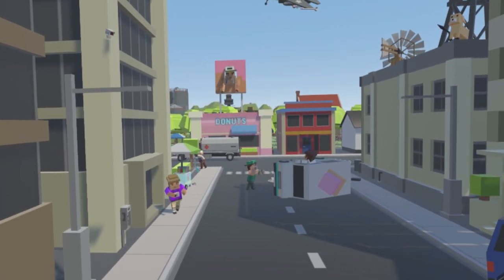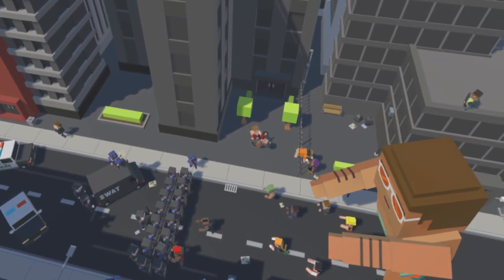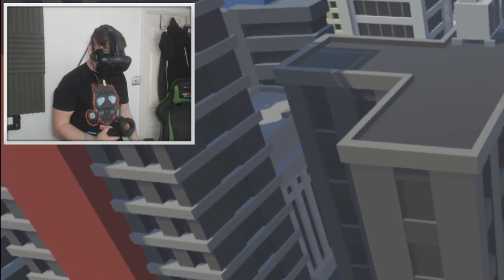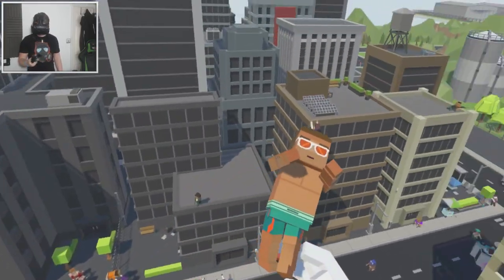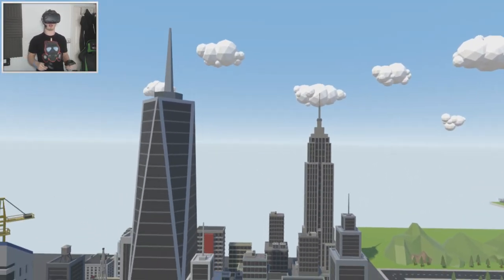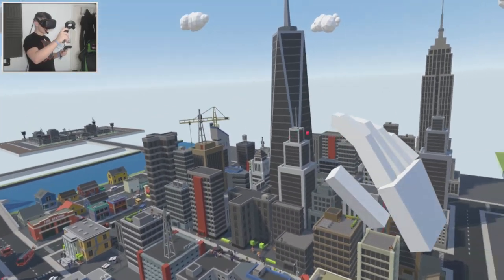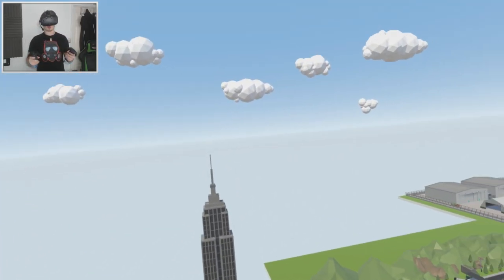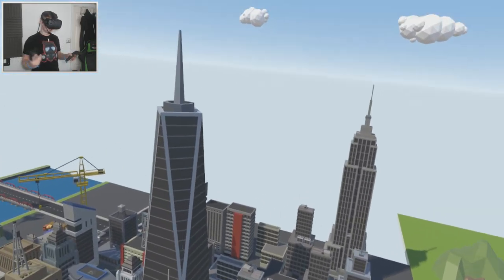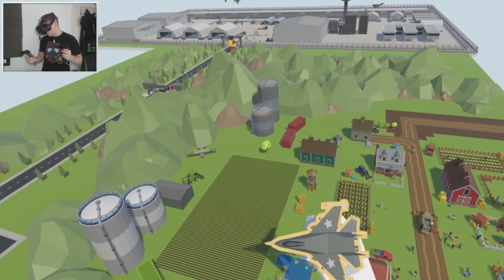Oh no, the mega zombie - he's going to eat everyone! Everyone run for your lives! Okay, well we're not gonna need this guy right now, so let's throw him away. Anyway, hello everyone, Fudgy here and welcome back to some more Tiny Town VR. In today's episode we are going to be making a King Kong-styled scene, but instead of having a giant ape we're gonna have a giant zombie climbing the Empire State Building.